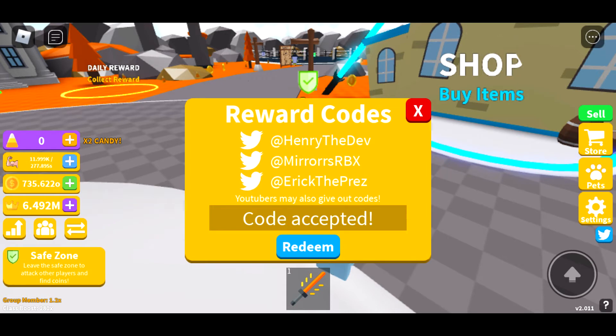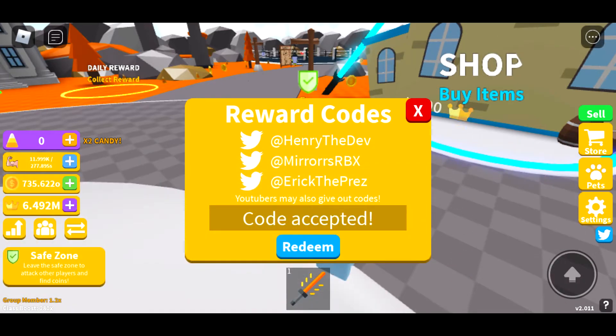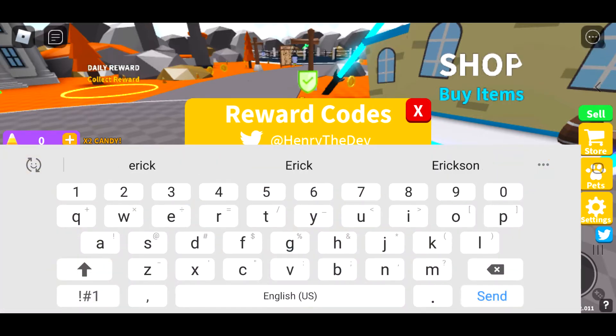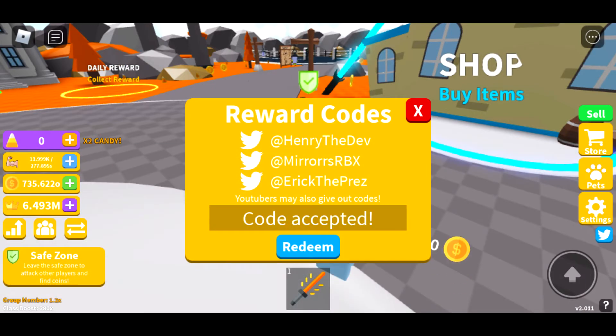Let's do this — code accepted. All caps. Golden, right there — 200 crowns. Eric, right there, we got that. Klaxo — code accepted. I haven't used a lot of these. Well, I haven't played this game in a long time.